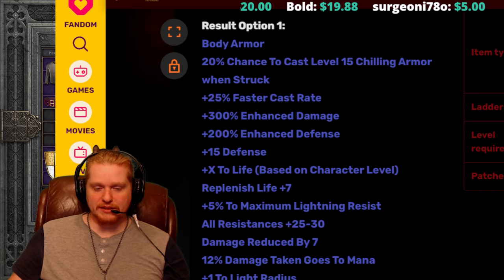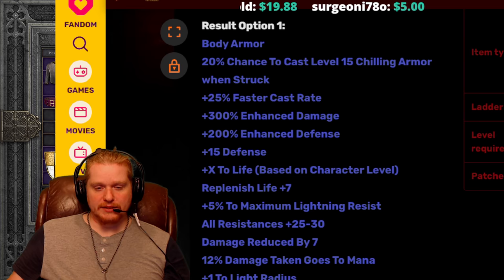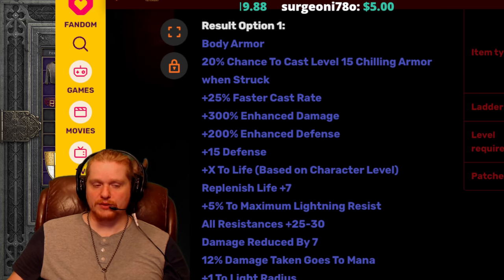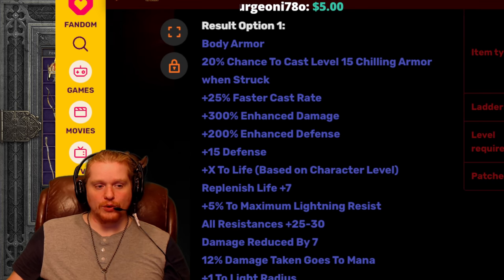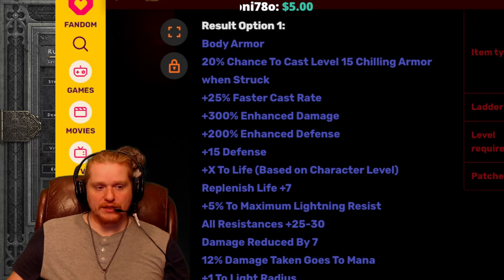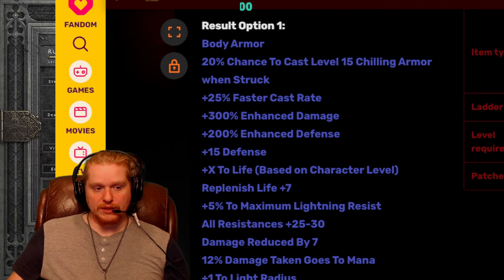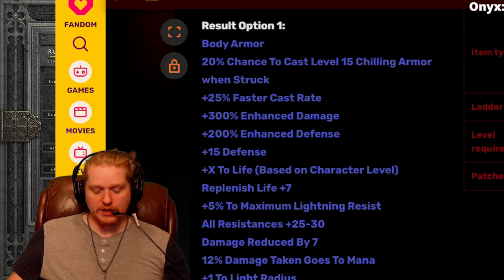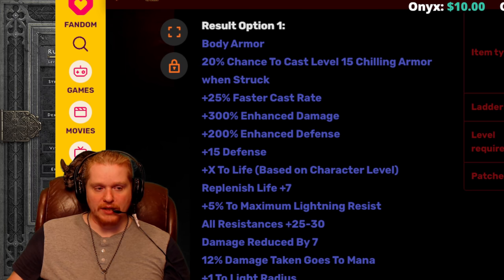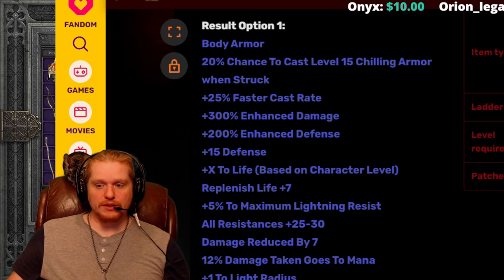300% enhanced damage is absolutely amazing. And while it is a huge bonus to your damage, keep in mind that this 300% bonus to damage doesn't affect certain skills. So you may want to do a little bit of research on your particular skill to see if it affects yours. For instance, on my Vengeance Paladin, when I'm using Vengeance, I get absolutely no benefit from the 300% — only to my physical. If I go to my regular attack, the Fortitude will beef up the physical component of the damage, but not the actual Vengeance skill. But if I were using Zeal, Zeal would definitely be a good choice for the 300% enhanced.